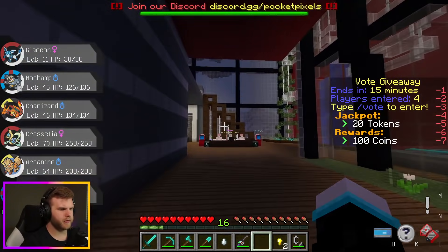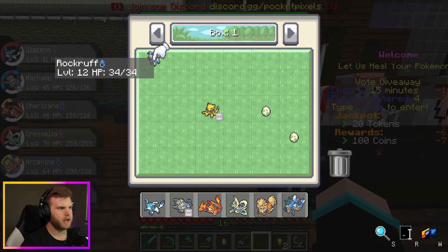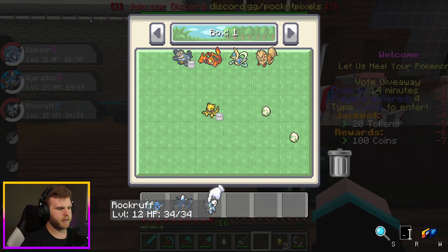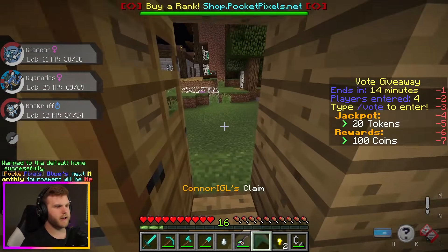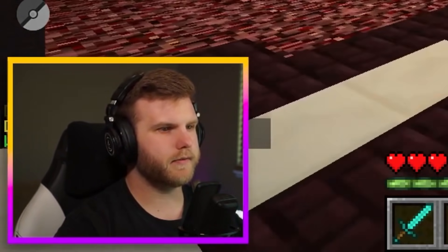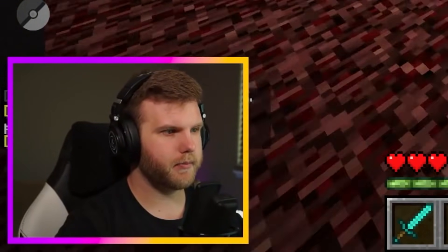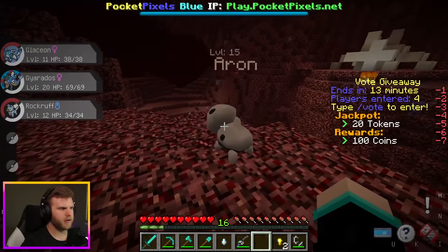There are computers at the Pokémon Center. I have a Rockruff level 12 which would work for the gym. Let me store the Pokémon I don't need — Machamp, Charizard, Chrysalia, Arcanine. Now let's go to the Nether and train. With Ice and Water Pokémon I can level up quite a bit there.